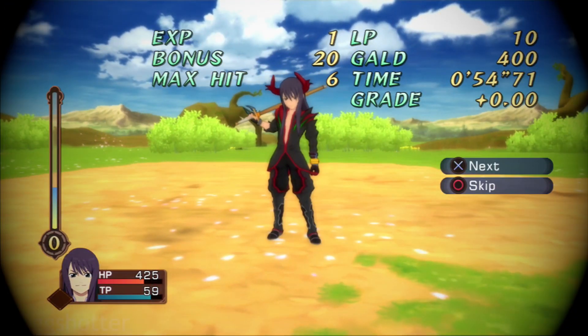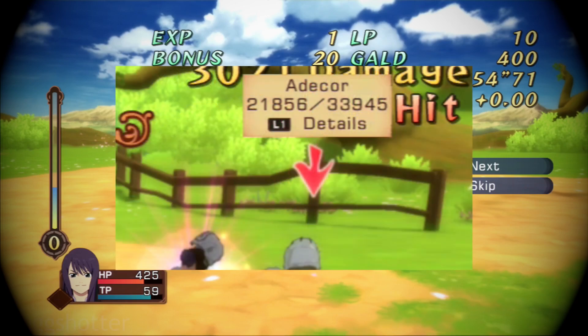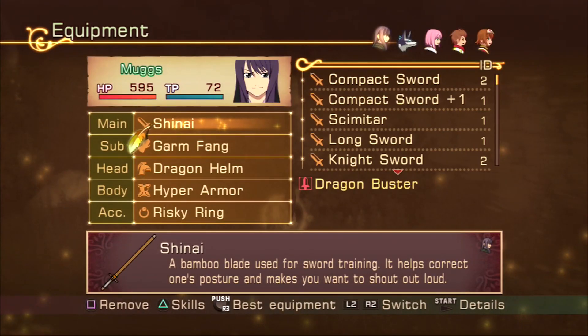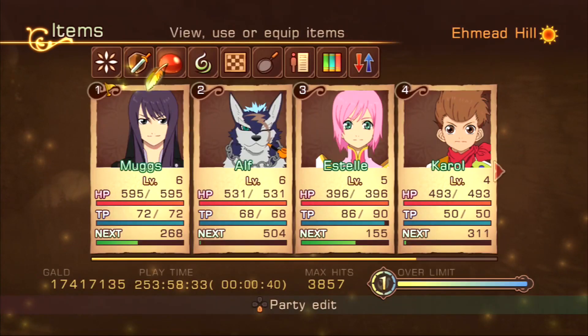By the way, this is considered a tutorial fight, but you cannot earn grade for it and losing results in a game over. This is how much health Atacore has on Ungnod mode. We've had our fun with the game — now it's time to suffer.